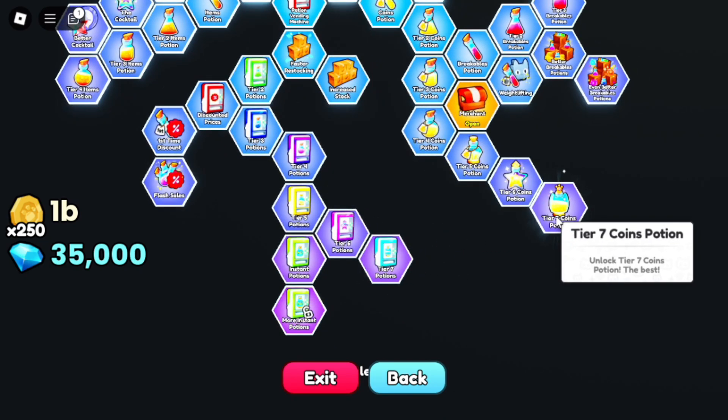Unlocking the Tier 7 Coins Potion will give you a 300% coin boost when rolling for pets. This is quite handy if you want to AFK farm for coins.